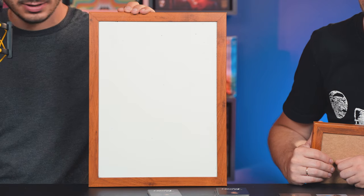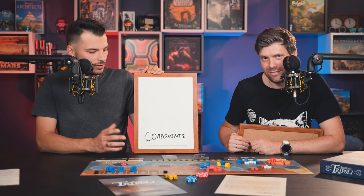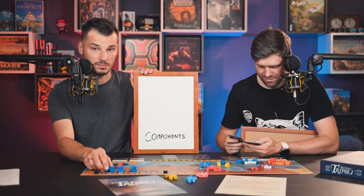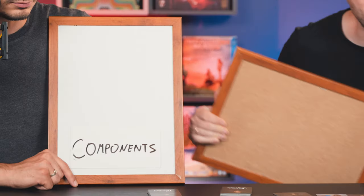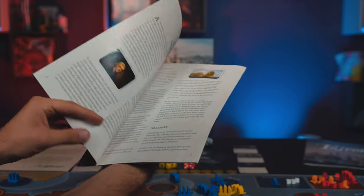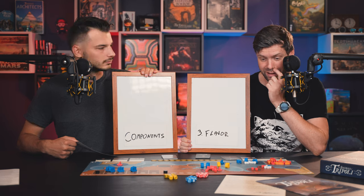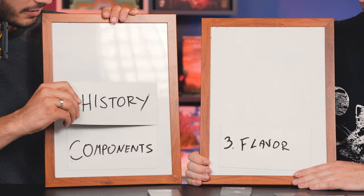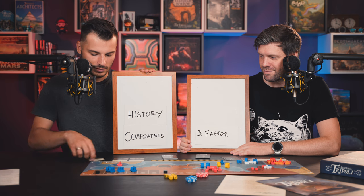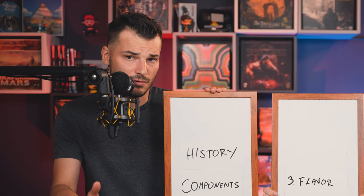What are the best things about this game? Number three is the components — everything you see here looks good. The cards and visuals on them, the drawings are amazing. All these ships and everything feel quality, and it's very important for an intro board game. My number three is flavor. They include a historic supplement that tells you why and how each card means what. You play a card and immediately see all the historical references. You feel like you learned something, which is amazing for a history game.